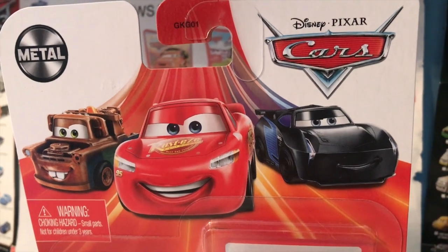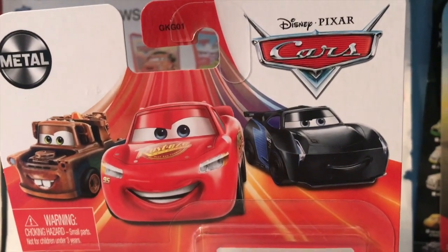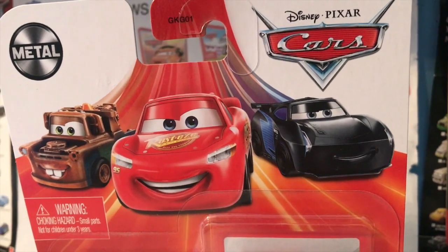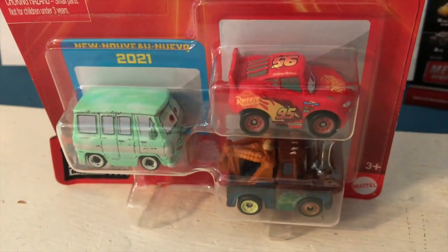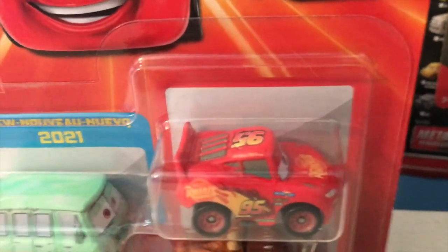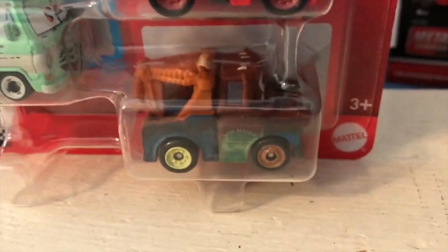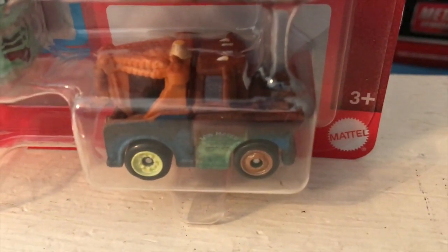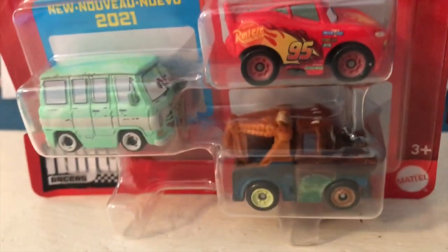Usually I have really nice things to say about the Mini Racer 3-Packs — I've had really nice things to say about them for the last few years — but sometimes they just make infuriating decisions. This is the Rust-Eze 3-Pack. It includes Lightning, the new release of Dusty Rust-Eze, and Mater. Why is he here instead of Rusty? That barely even makes sense.